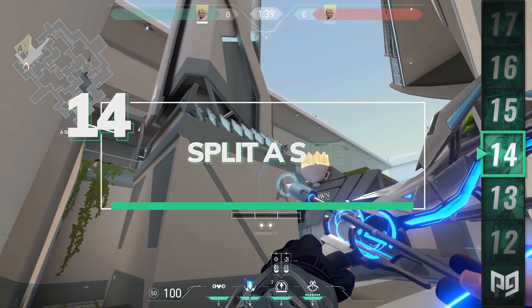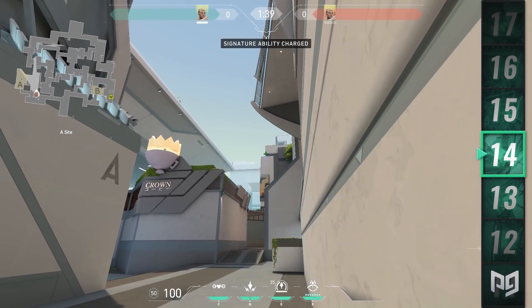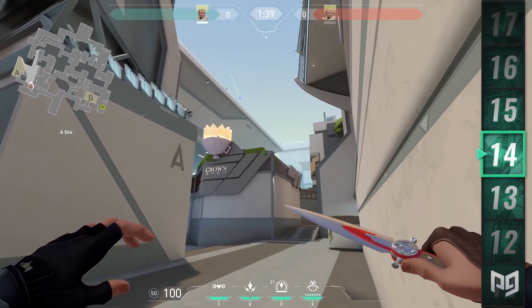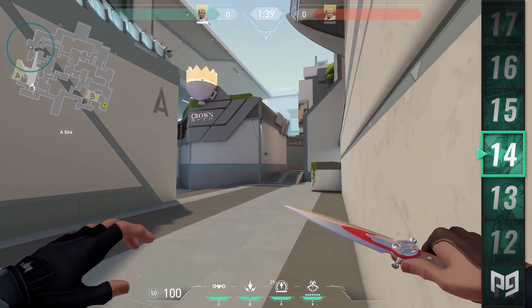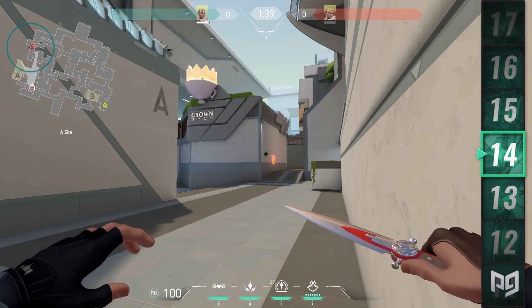Finally going over to A site, stand against this corner under Heaven. Aim at this corner on the white building towards the attack spot and send over a full charge arrow with two bounces. It will bounce back and forth between the white building and the pillar on your left, finally landing on A long high up on the wall. This makes for some good info if anyone's trying to push down A short or just chilling out by the coffee shop at the back.